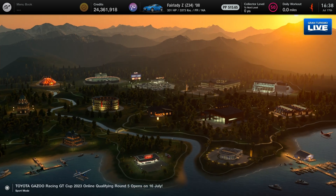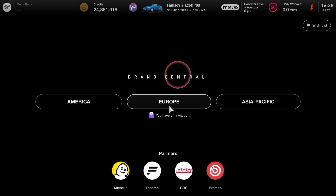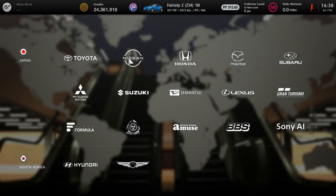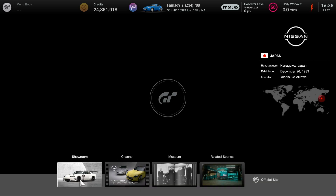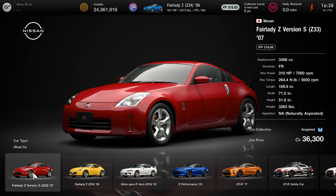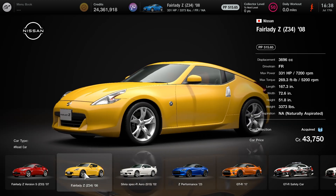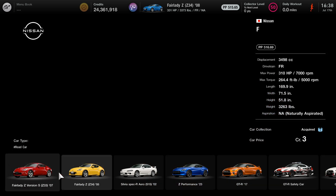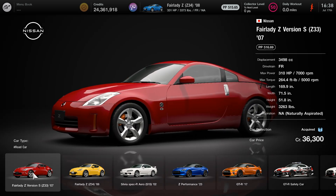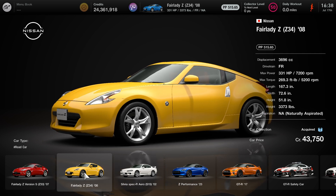To show you the car — and not to get the cars confused, there are two different Fairlady Zs — to quickly show you where to get the car, you're going to click on Brand Central at the very top. After that, click the Asia Pacific tab all the way to the far right and click on Nissan, which should be beside Toyota and Honda. Click on Showroom and we'll be using the Fairlady Z C3408, the yellow car, not the red car. Here's the Fairlady Z Version S, the cheaper version, and then this is the version we'll be using for the video.